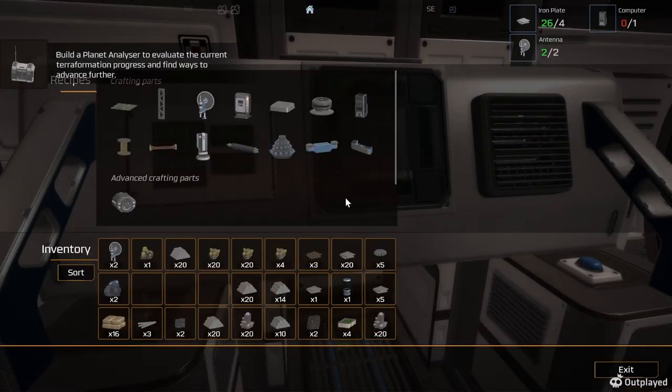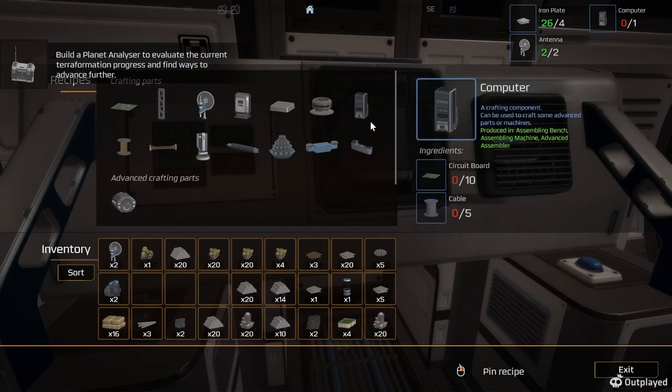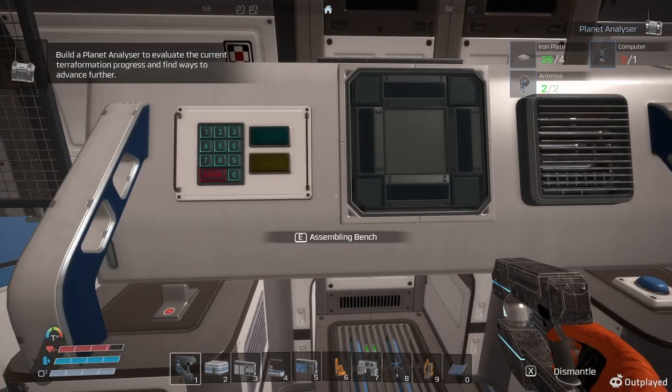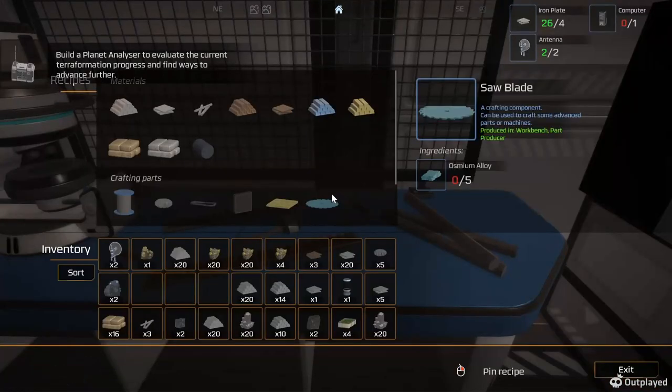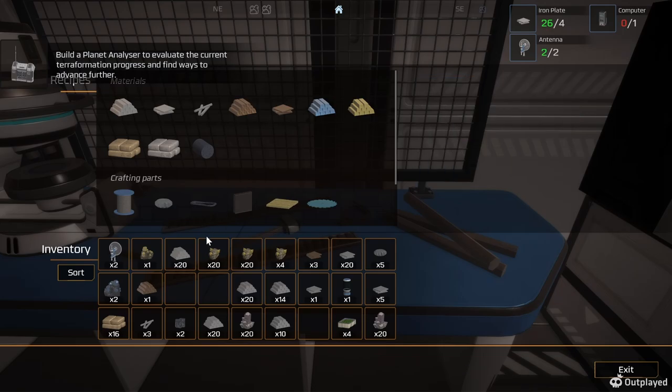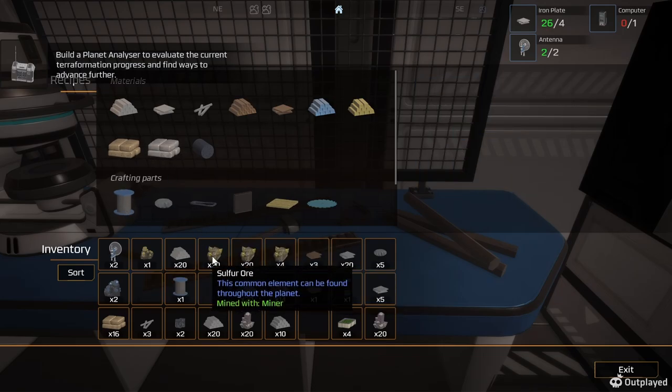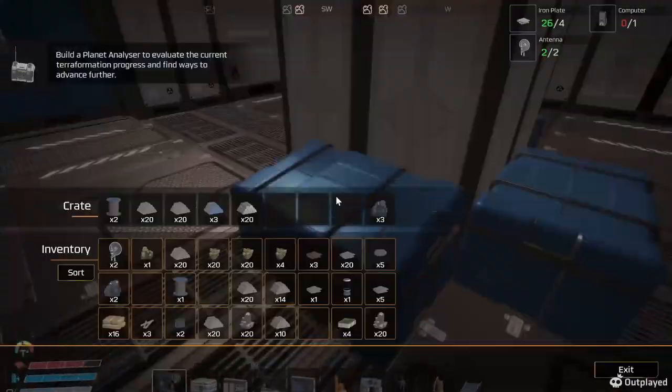It's late at night, so if you're wondering why my voice is so rough, I'm trying to talk quieter. Let's see what we need — computers. I only have enough for one, at least on me. I know I have more copper, I thought I did.